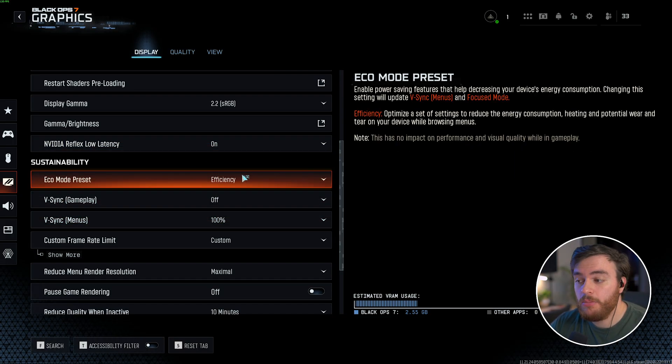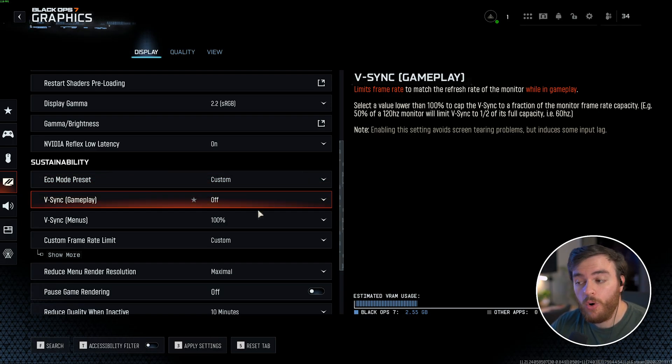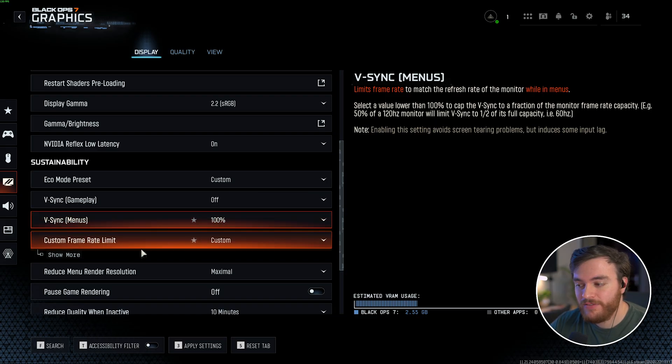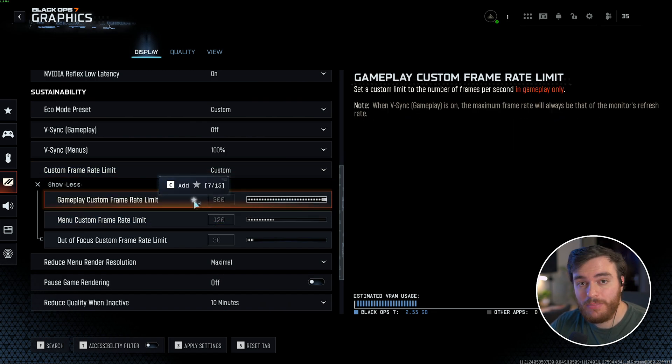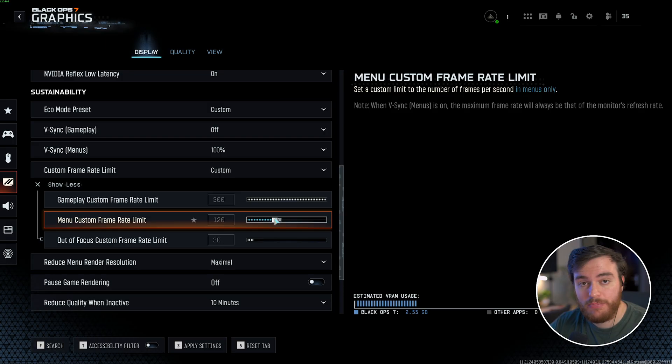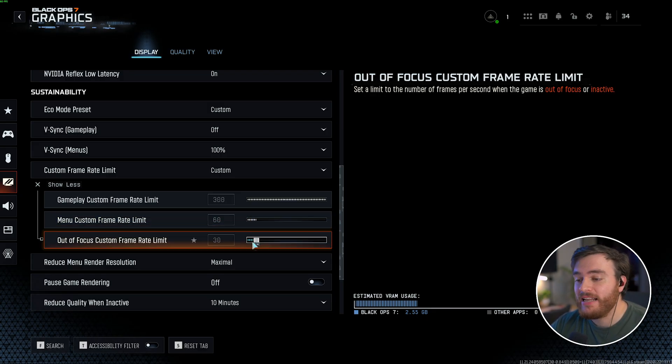Scrolling down to Sustainability, set Eco Mode Preset to Custom. Right below this, V-Sync Gameplay set to Off. V-Sync Menus at 100% is fine. Under Custom Frame Rate Limit, choose Custom — in here we can set our FPS limits. Gameplay, I have it maxed. Menu FPS, 120 is more than fine, although you can cap this to 60 or lower if you'd like to save on power usage and heat generation between maps. Out of Focus, 30 FPS is perfect. If you're tabbing into Discord, YouTube, and those things are lagging, you can lower this even further.